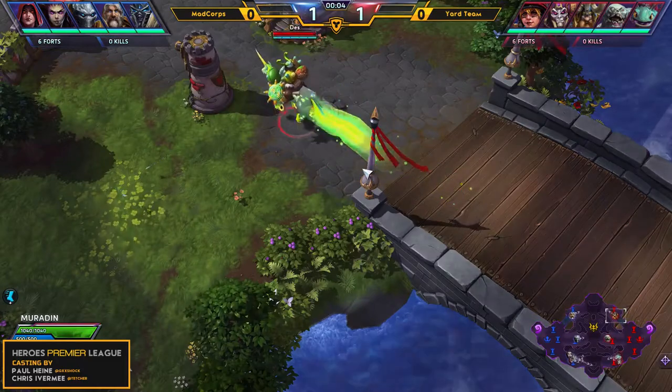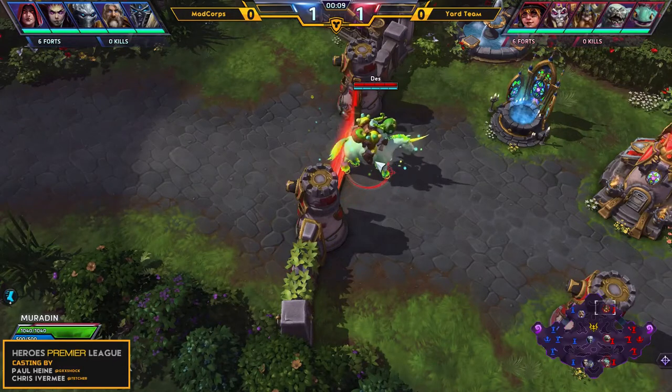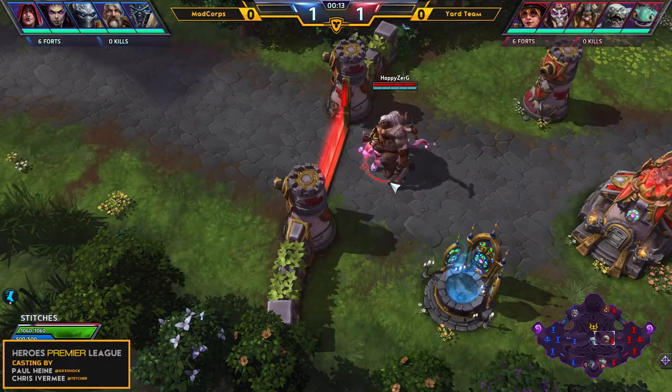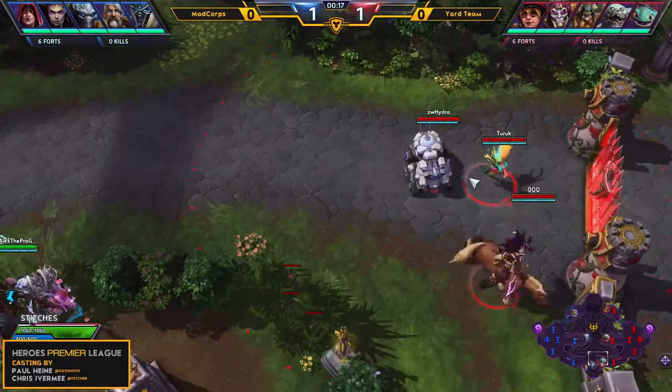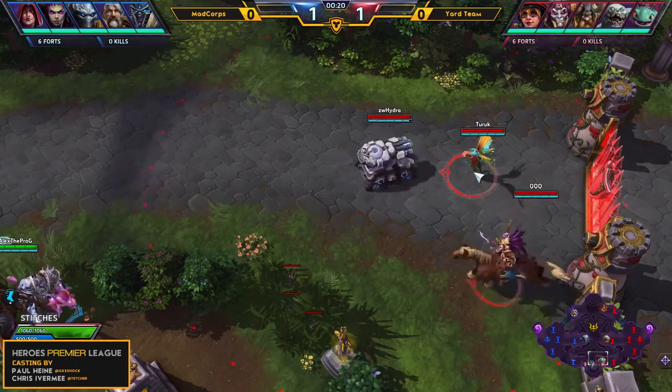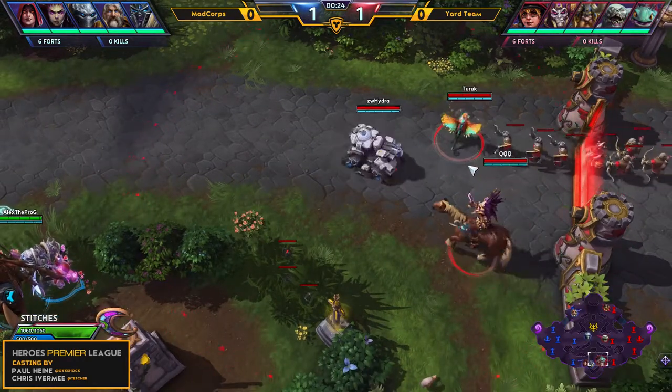And on the right side, the team in the red trunks. In the top lane, we have Daz playing Muradin with that Candy Cane Muradin skin. In the mid lane, Happy Zerg is on Stitches. And bot lane is pretty stacked, with Hydra on Sgt. Hammer, Turek playing Brightwing, and QQQ, a.k.a. Die Maga, playing Nazibo.